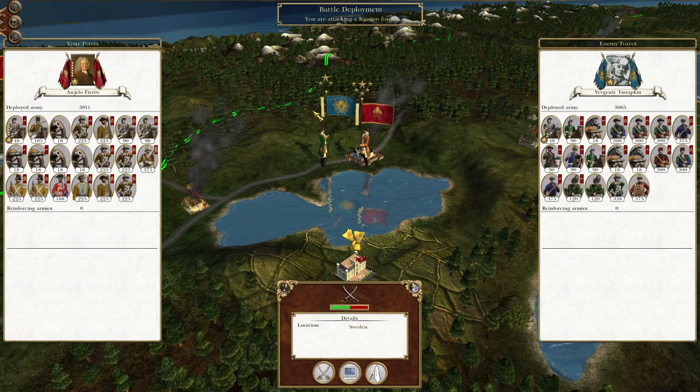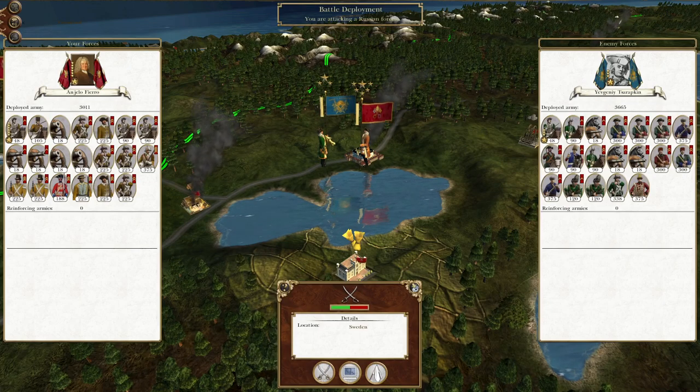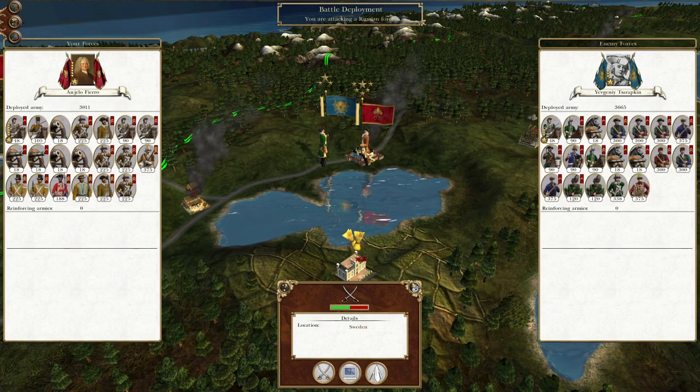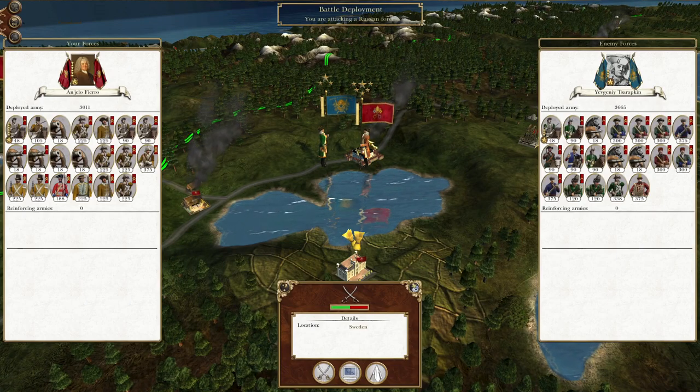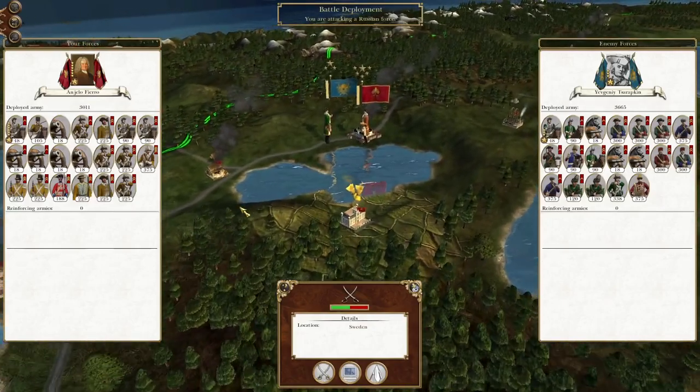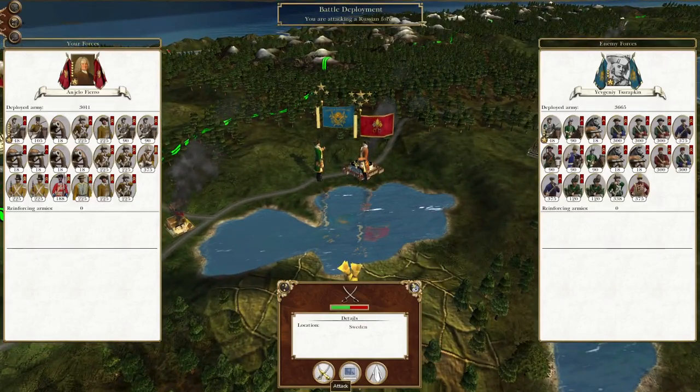What's up guys, this is TheRofeman and I am back to bring you to the next episode of my Empire to the War Let's Play as the Italian States. To pick off where we left off, this force has finally moved south in Sweden to hit this Republican-Russian force that's been running around mauling our territory. Let's destroy them.